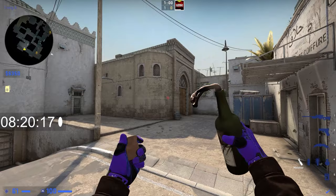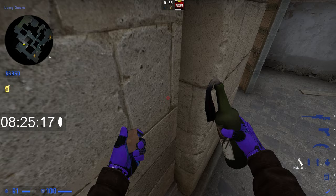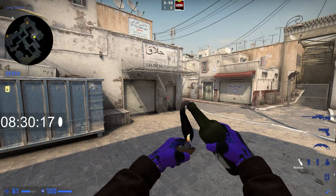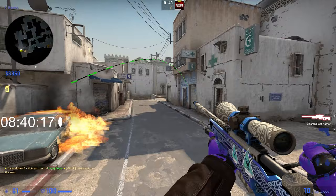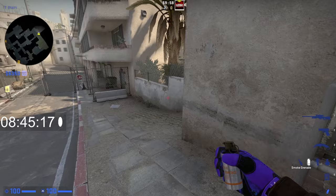Here are some miscellaneous tips and tricks. This is an incredibly useful Molotov if you want to molly off car. Jump on top of this barrel, stand right here in this corner, aim just a little bit above the door handle, and jump throw. This lands right in the corner and forces them out — they'll have to play farther back or run away. You can even throw a nade to finish them off.